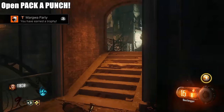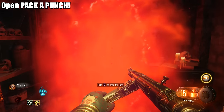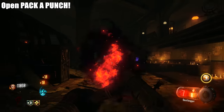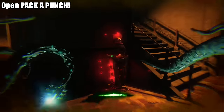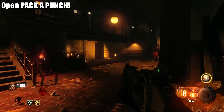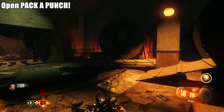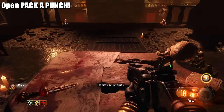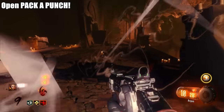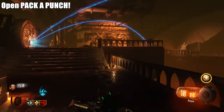Now we're going to open up the Pack-a-Punch. Go through one of those portals we opened earlier — press Square on it, it's actually called the rift. Go through the rift, and this is where Widow's Wine is located. Enter beast mode and turn Widow's Wine on — it's 4,000 points so make sure you have that ready. Then head through this hole in the wall and place all four of your worms on these pedestals. There's one right here and one on the opposite side.